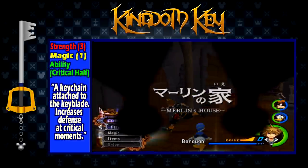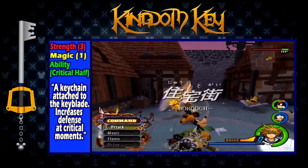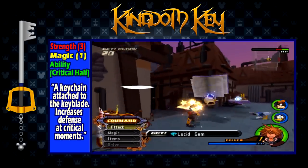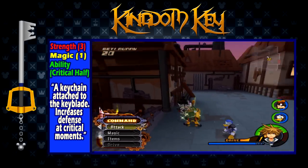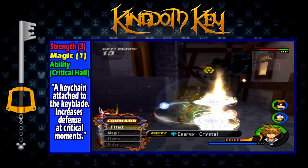The first keyblade on the list is the classic Kingdom Key. This is the first keyblade obtained in the game, and is obtained just by playing the story. When you begin as Roxas, you do not have the ability to use it. However, Roxas begins to have the ability to use it as the story progresses, and you can use it at certain points throughout the intro sequence. Once you begin playing as Sora, you can use the Kingdom Key right off the bat.